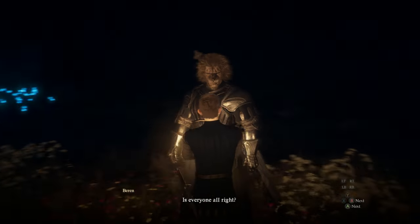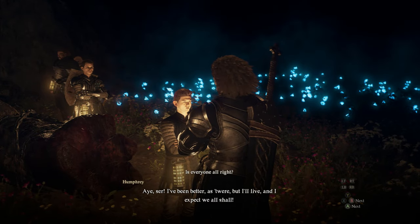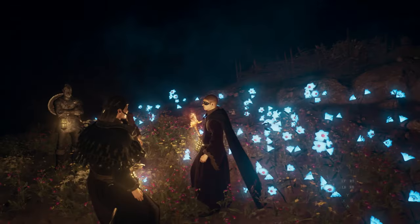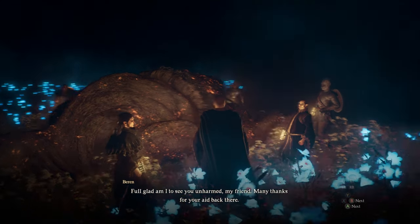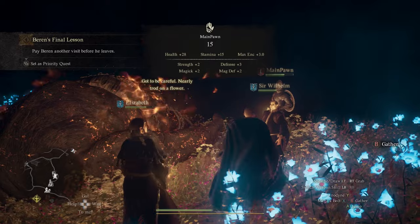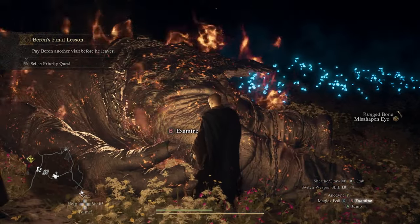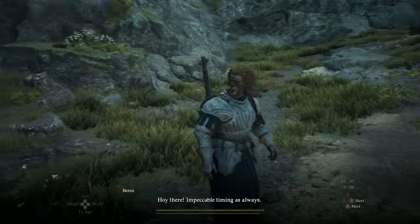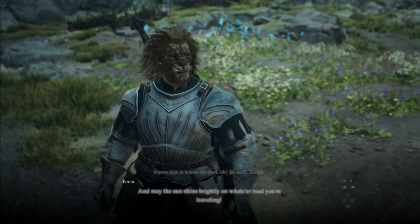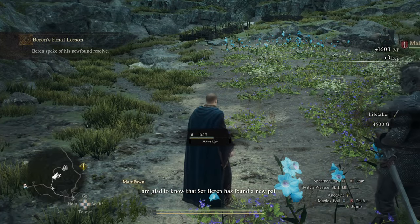Once the fight is over, you'll get quite a bit of XP for taking on the cyclops. Be sure to loot the cyclops as well, because it has valuable things you can use to enhance gear. This will progress you to the final part of Baron's quest — you'll unlock the quest called Baron's Final Lesson. Just go ahead and wait a day, then return back to the Moonglow Garden, which is right by Baron's Tent.